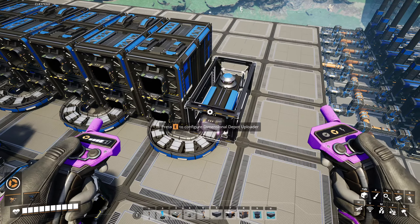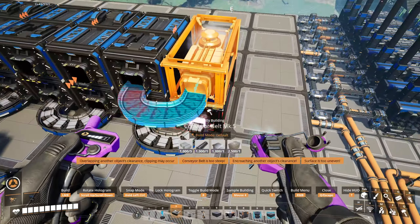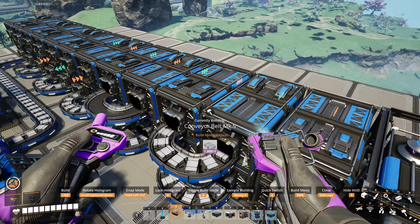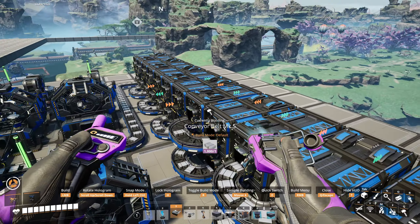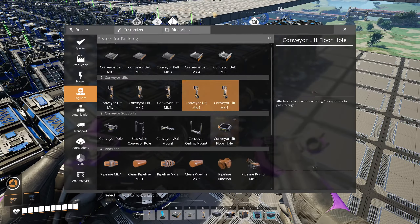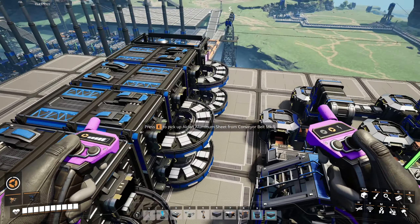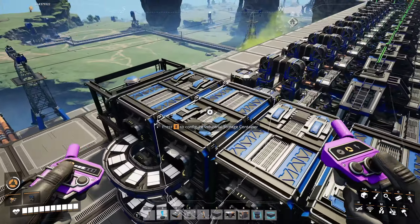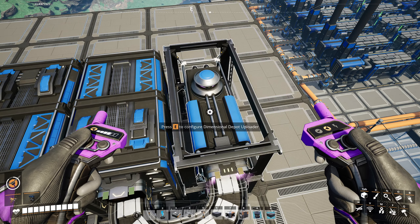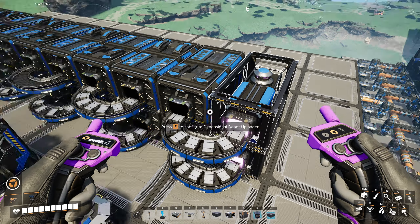When it comes time to replace the belts, we're going to need a second dimensional depot right there. I'll go ahead and put that in so it doesn't drain while I'm out replacing belts. We've got one, two, three, four, five containers - two belts, two belts, two belts, double belt. This one already filled up - now I'll have a throughput of 480 per minute.